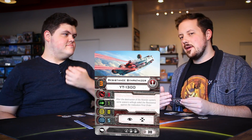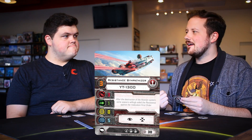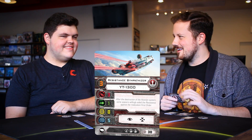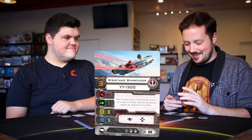The baseline YT-1300 in this box is the Resistance Sympathizer at 38 points. That's a lot of points. In the original expansion, the lower pilots had one less attack die and less hull — it was weird, not good. X-Wing was in the early days. The Resistance Sympathizer is the baseline here at 38 points.